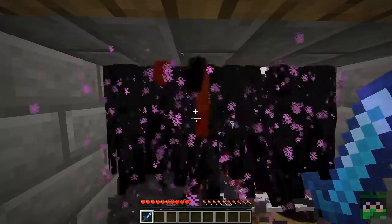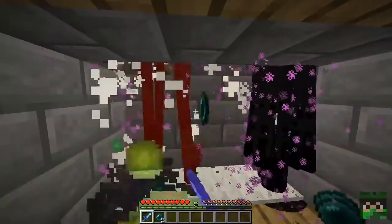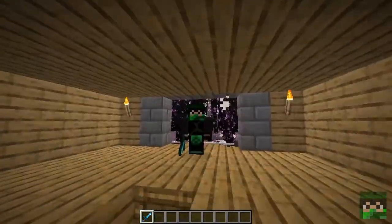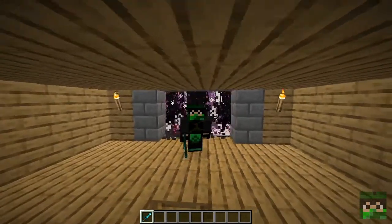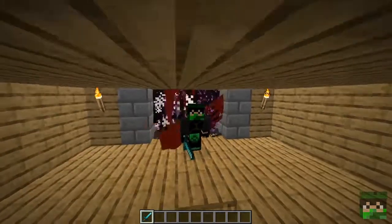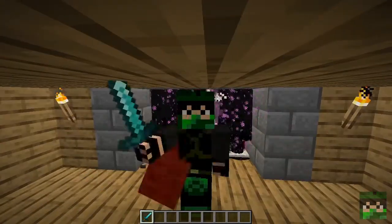Now you just have to equip a mending sword and put a weight on your attack key to swing away and get those lovely XP orbs. So, ladies and gentlemen, this is how you make a fully automatic AFK Enderman XP farm in Minecraft 1.16 PC Java Edition. Thank you all so much for watching, I'm DarkEcho, and I will see you all again in the next video.